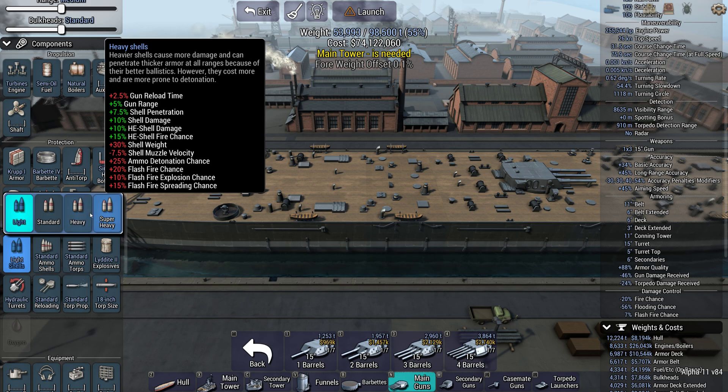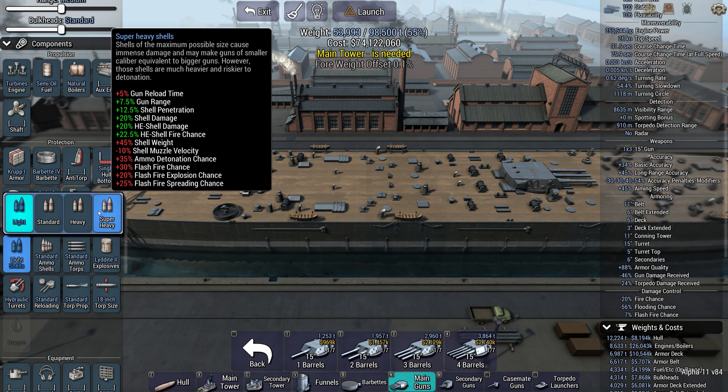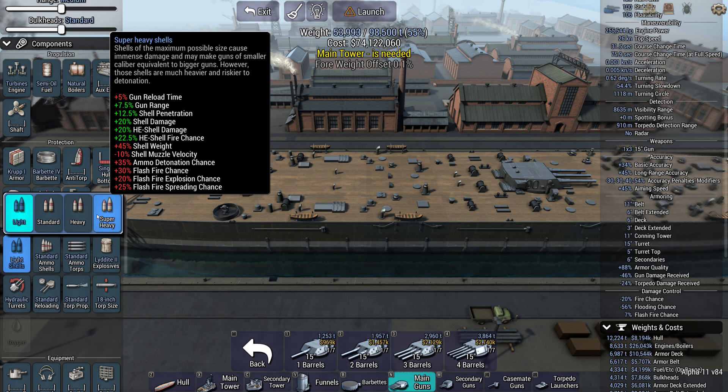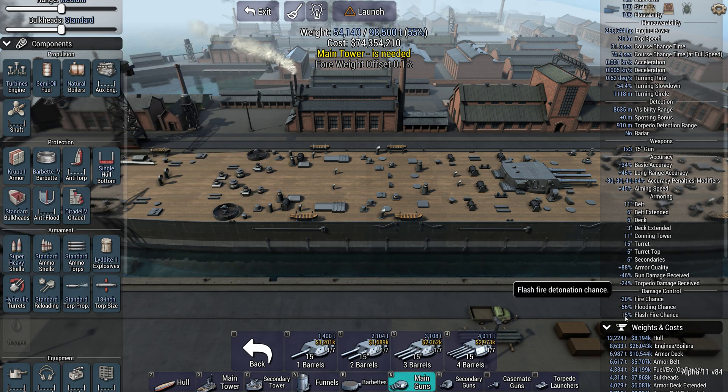Heavy and super heavy shells are two versions of the same concept and do the opposite. They slow your reload time but increase range and penetration, making you better able to deal with armored targets. They increase damage by 10% for heavy or 20% for super heavy, with additional HE shell damage buffs. The trade-off is reduced muzzle velocity and an increased ammo detonation chance — from 7% on light shells up to 15% with super heavy shells.